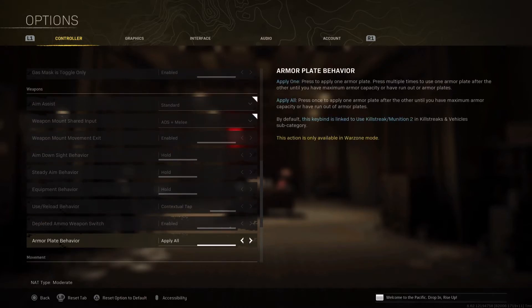For Armor Plate Behavior, by default it's going to be Apply One. I use Apply All — it helps me during a fight because if I need to put armor on, I can keep running while applying it without having to keep pressing the triangle button. I suggest you give this option a try.